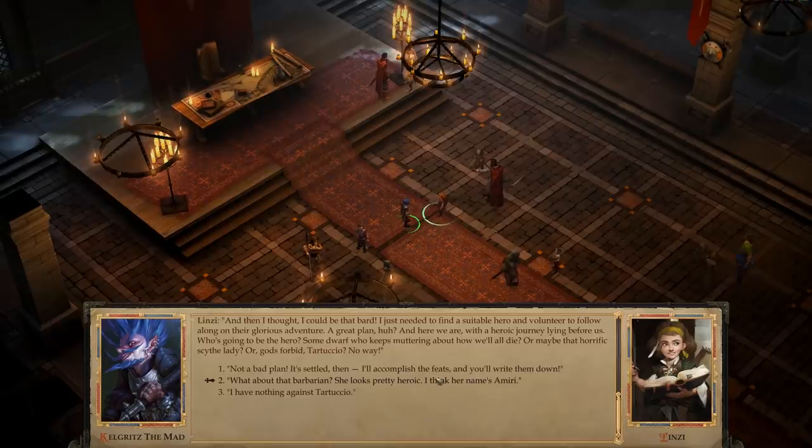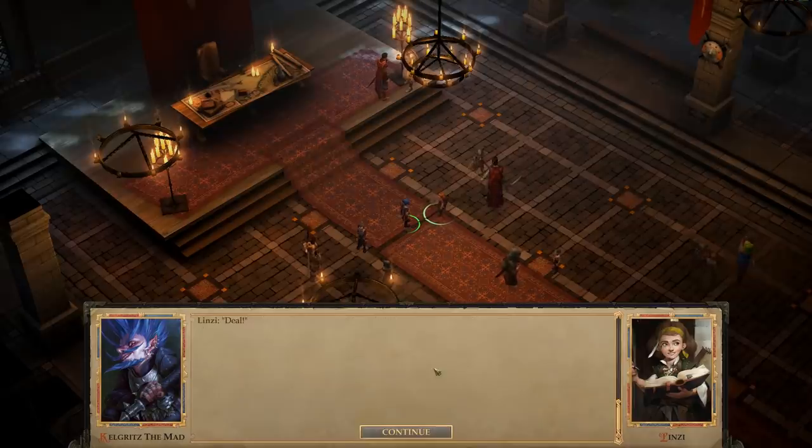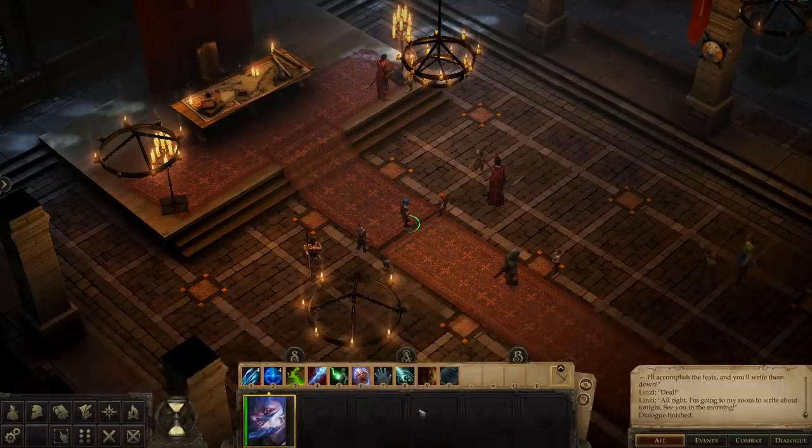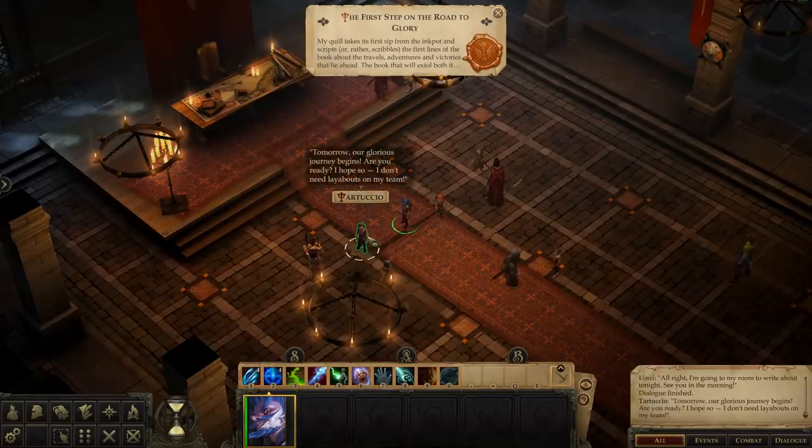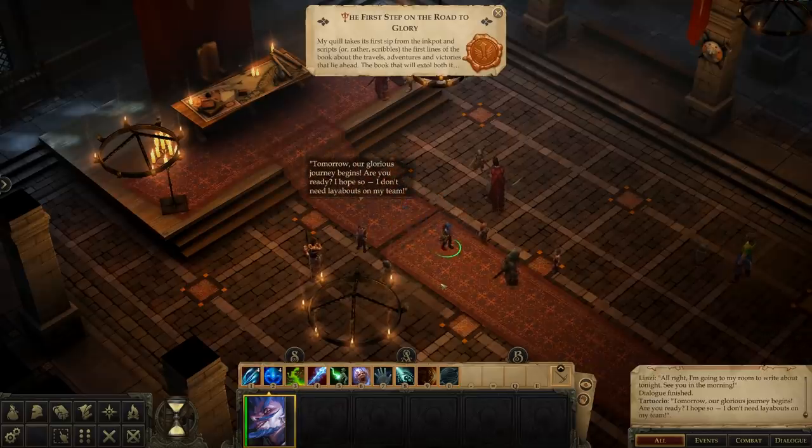I just needed to find a suitable hero and volunteer to follow along on their glorious adventure. A great plan, huh? Who's going to be the hero? Some dwarf who keeps muttering about how we'll all die? Or maybe that horrific scythe lady? Or God forbid, Tartuccio? Not a bad plan - it's settled then. I'll accomplish the feats when you write them down. Deal. I'm going to my room to write about tonight. See you in the morning. Hey, he doesn't care to talk to me. Well, this is a loss.